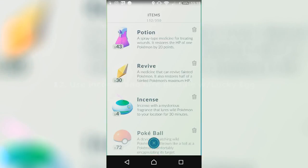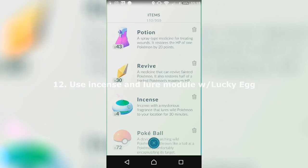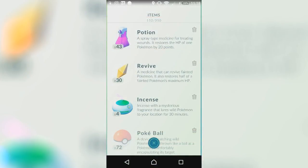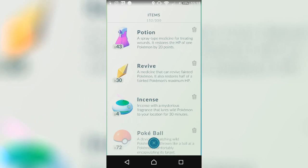My twelfth tip is to use Incense and a Lure module. The reason is that a Lucky Egg gives you double XP for half an hour. And I say use Incense and Lure modules as well because, as you can see here, it brings all the Pokemon to your location. If you keep catching those Pokemon again and again, you will level up really, really fast.